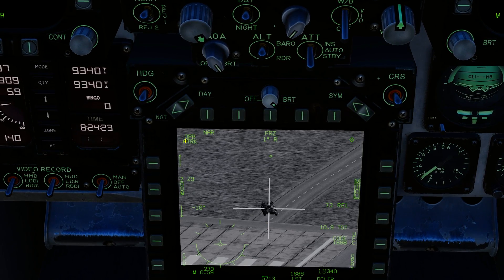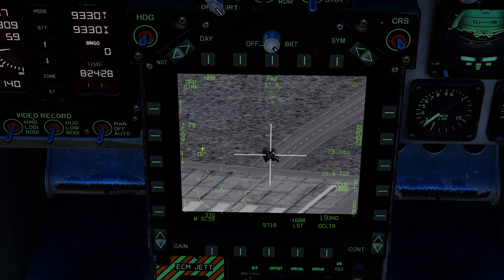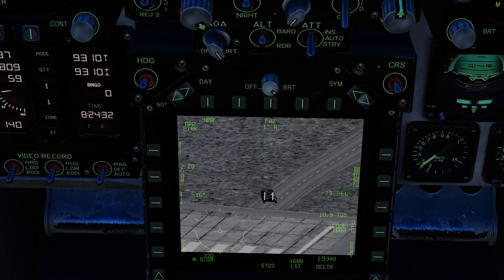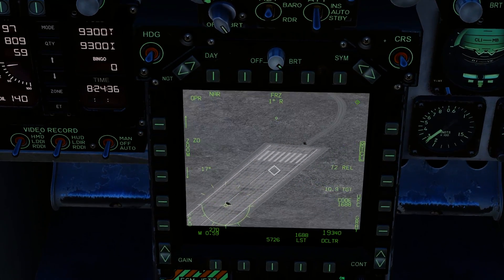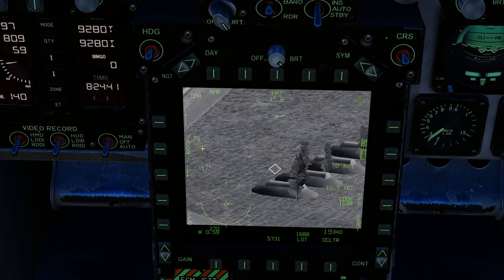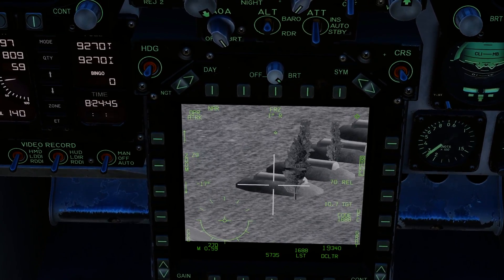Once you've designated area track, you can't slew the targeting pod around, so you can't bump it and get rid of the area. So say you found a target — let's go to that bunker right there. Right, cool. That's where I want it to be. Done.